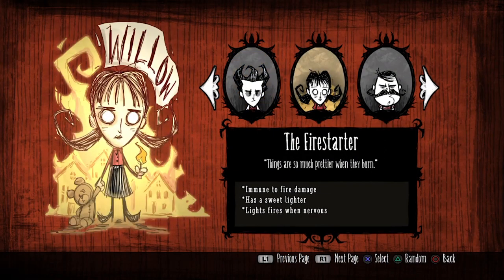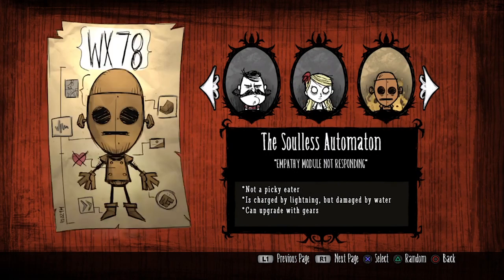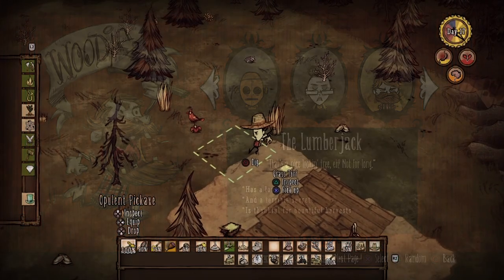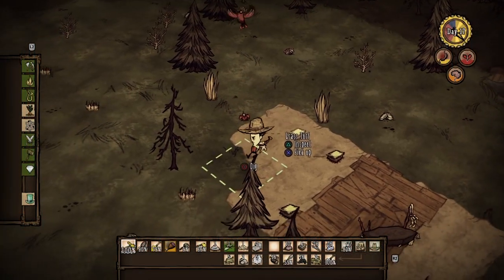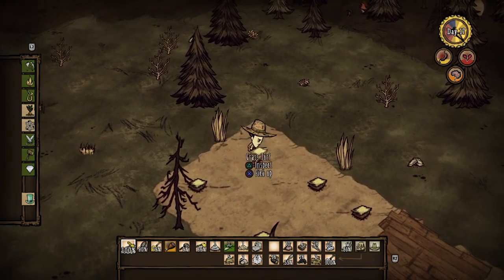You can select from a variety of playable characters such as Wilson the scientist, Willow who is a bit of a pyromaniac, Wolfgang the strongman, and WX-78 who is some sort of mechanical man. Each character has individual traits that will either help or hinder your progress.